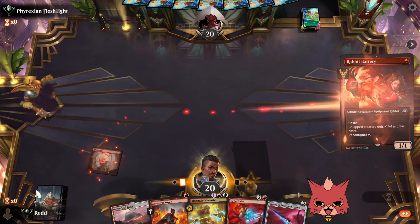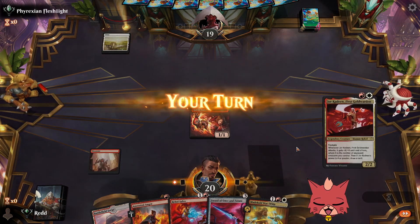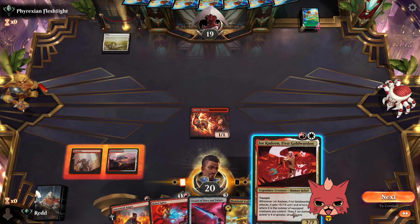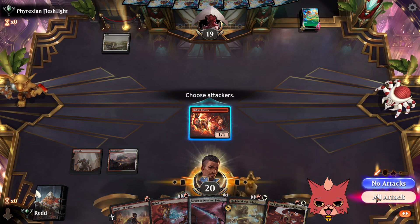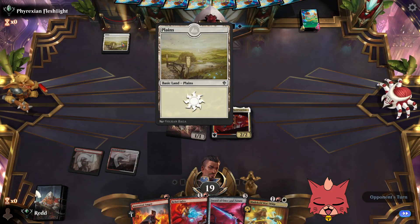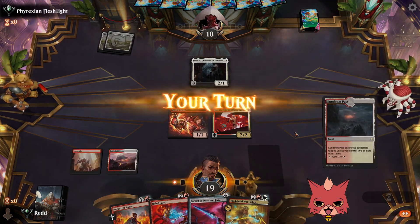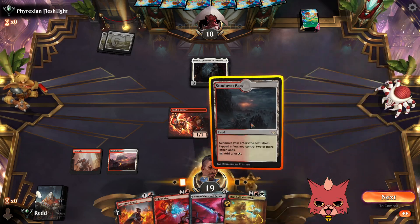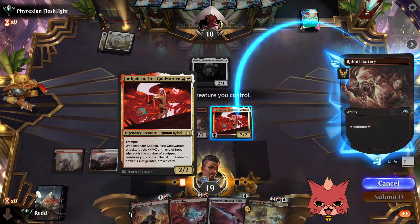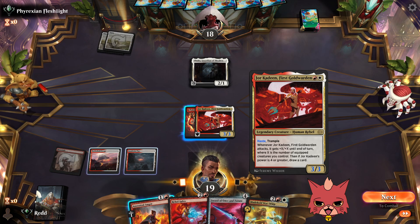We're going right into Rabbit Battery. Right away, Rebel Salvo is a two-mana piece of terrific removal. Jor should probably come down. We'll get the swing first since it's not like the opponent was tapped out. Generally speaking, we know what we're up against. Thalia! Sundown Pass, let's go! Thalia makes everything such a pain. So let's go Rabbit Battery. We could Rebel Salvo the Thalia, but they could just play Thalia next turn. So we swing — X is the number of equipped creatures you control, it's gonna be a 4/4.